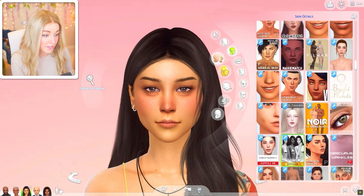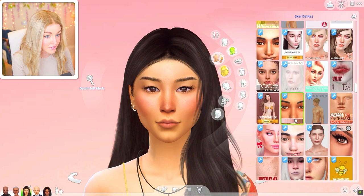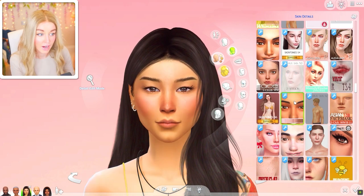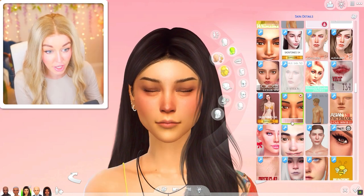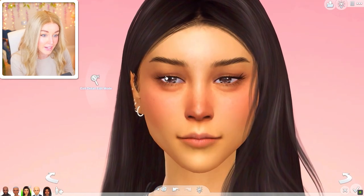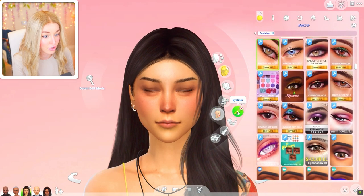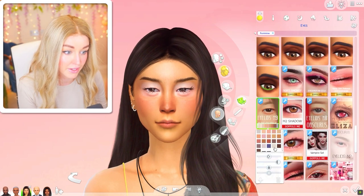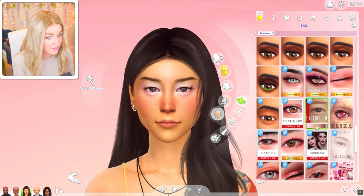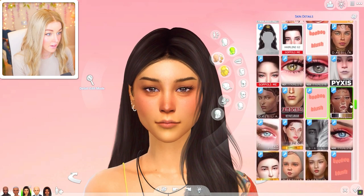I completely agree — this was a massive oversight. If I take off her current skin details, I thought I'd applied the Go-Polis-Me skin tone S1 full body overlay, but what I actually did was apply a skin detail later focused on the under-eye, and I totally missed that I'd given a mono-lidded sim a slight double-lid hint from the overlay. I don't want to change that skin feature.